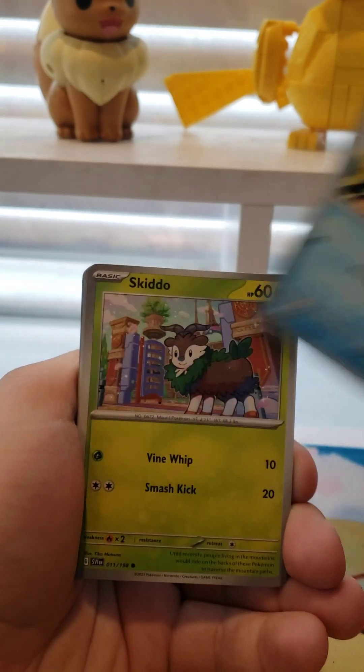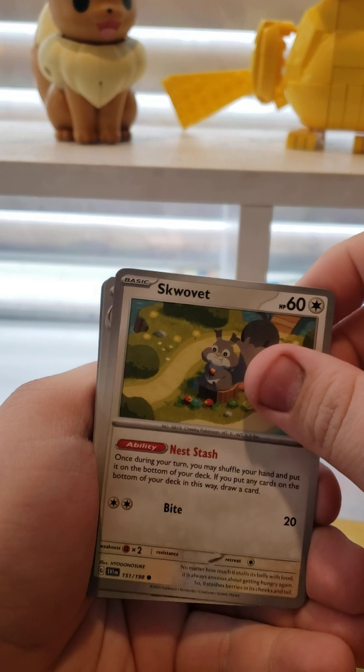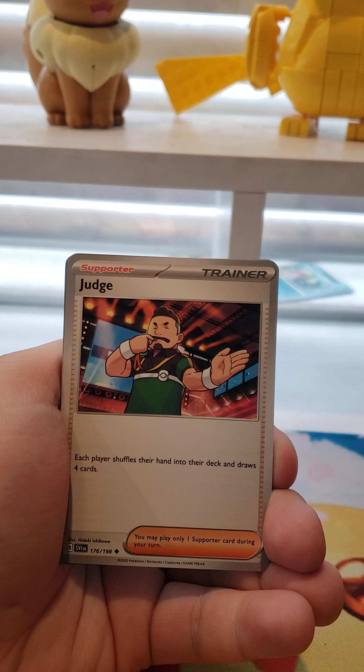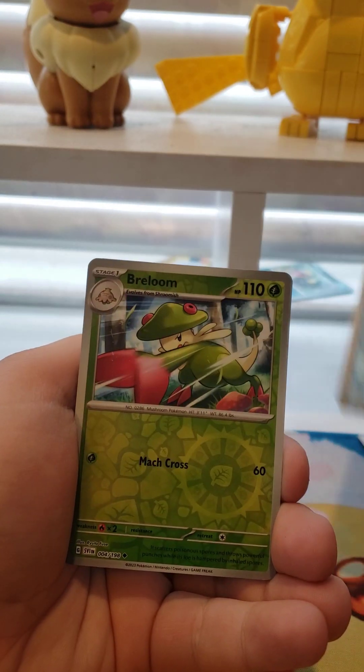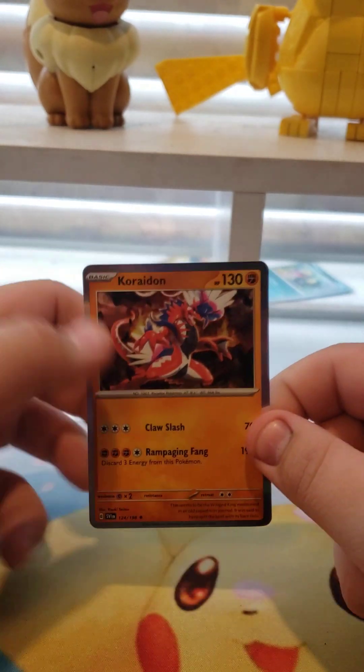Cloncher, Skiddo, Quaxley — we're chasing the Raiolu Art Rare now, because I already pulled all the Secret Rares I want. Wug Trio, Judge, Flobro Reverse, Brillon Reverse, and a Coridon Hollow to match with our Elite Trainer Box. Pretty funny.